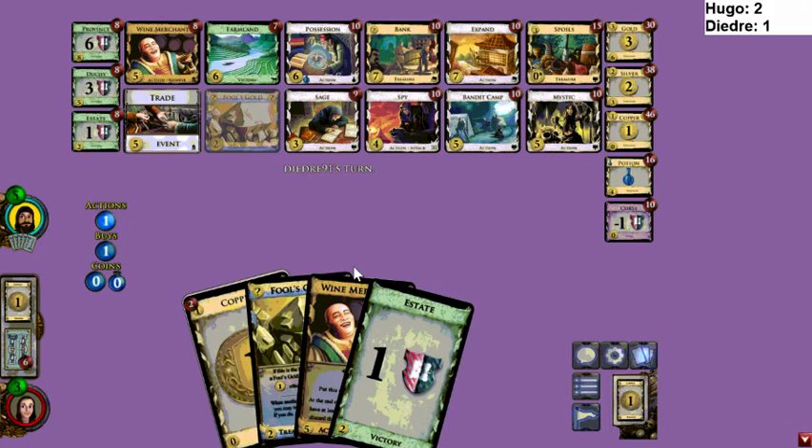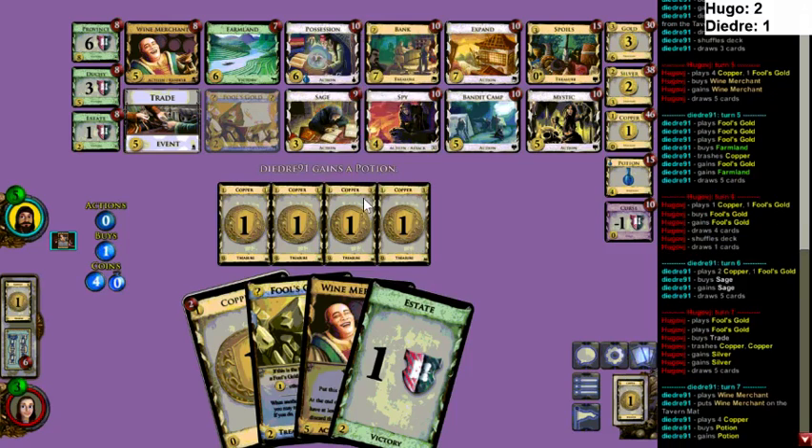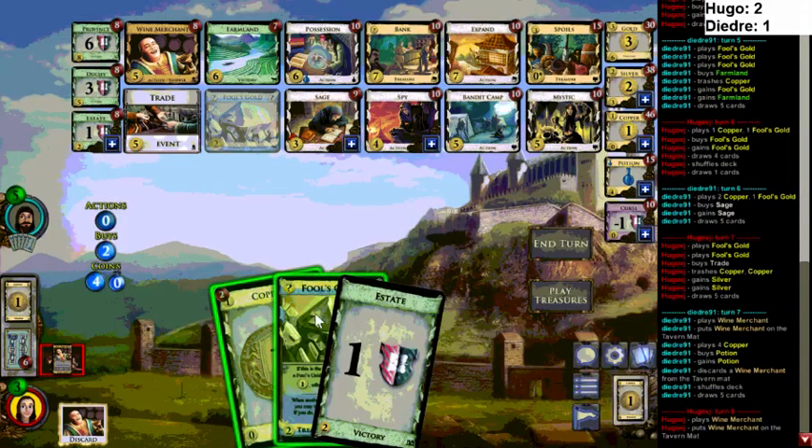Would have been a lot sexier if it was Estates but it wasn't. He can also Trade here, which I think you want to do. Hitbox says I like Trading one time — really like trading when you can get rid of Estates. The Coppers isn't as valuable but even then it's probably better than the alternatives. Deidre got a Potion — I don't like the Potion. How many times can you play that Possession before the game's over? And what are those hands gonna look like — it just doesn't seem worth it. I think I would still Trade here.